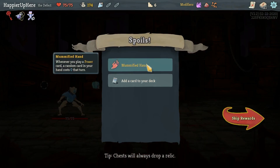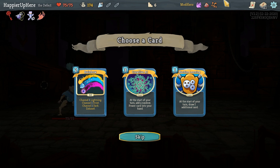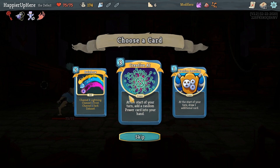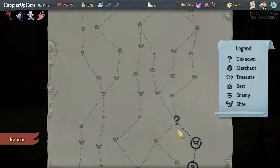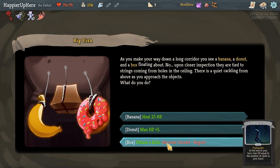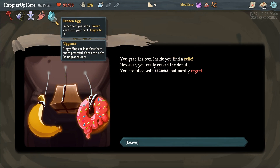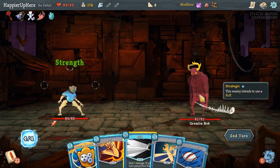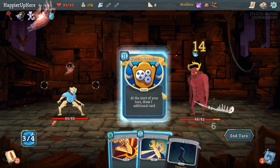We got Mummified Hand - when you play a power card, a random card in your hand costs zero that turn. I'm going to only get rare cards after elite fights, so I don't think I'll go for Pauper. Machine Learning is interesting because it does upgrade to be innate. I do wonder if Creative AI might be better, but let's go with Machine Learning for now. Curse number one - a bunch of max HP as well as Frozen Egg. Too bad I got that just now. Let's do FTL, Go for the Ice, Machine Learning, Defend and Strike.